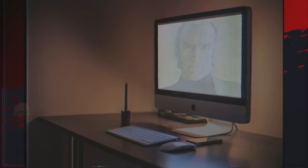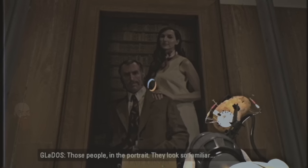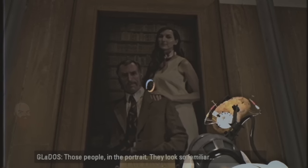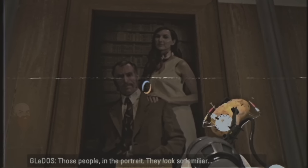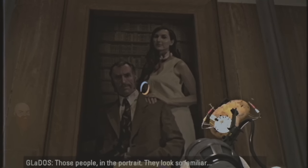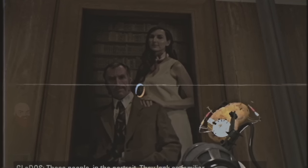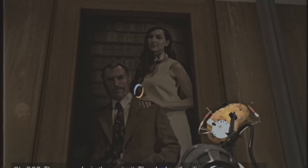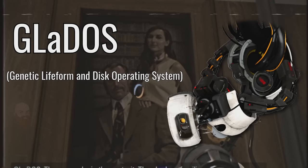But knowing that he would likely be dead before the research was complete, Johnson instructed the staff to convince his assistant Carolyn to undergo the transfer process in his stead, telling them to force her if she refused. This is how the main antagonist of Portal was born. Carolyn was forced to undergo this process against her will — her body was essentially killed and she was forced to live inside a machine body known as GLaDOS forever.